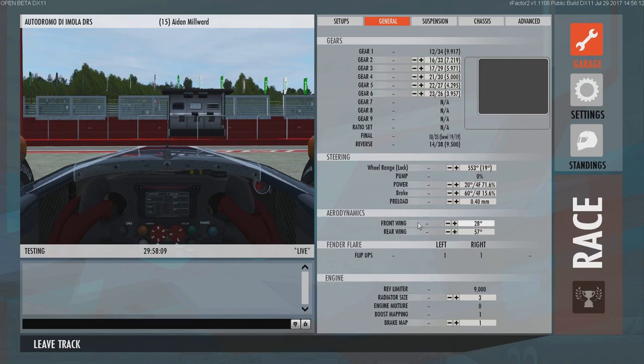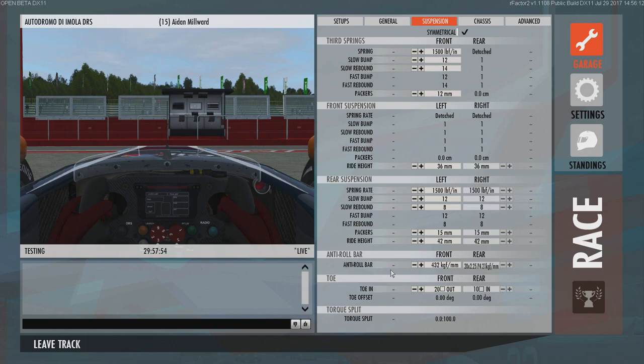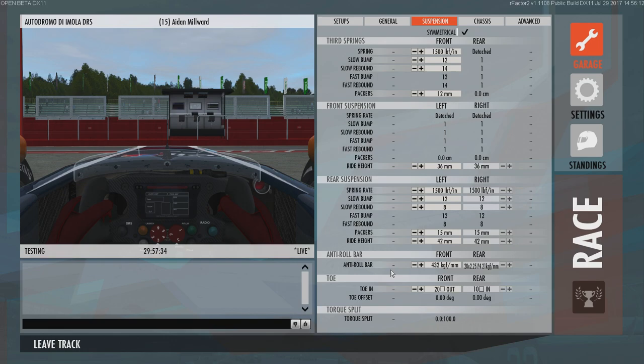Next up, we're moving into the suspension settings - this is for R Factor 2, but it will work in any sim. We've got the anti-roll bars. If you soften your anti-roll bars, you're going to get more grip at the expense of higher tyre wear and less steering accuracy. Differences in your anti-roll bars are going to be more noticeable in slower corners - here at Imola that's going to be Toza and the two Rivazzas, the final two corners before the start-finish straight. If the car is understeering too much in faster corners, stiffen the anti-roll bars - counterintuitive, I know. And if you're understeering too much in slower corners, soften the anti-roll bars. It confused me the first time I read it, but it works.